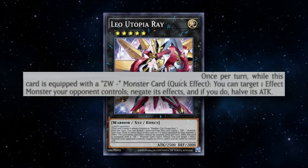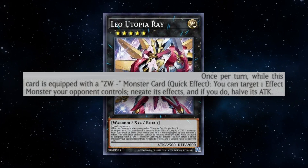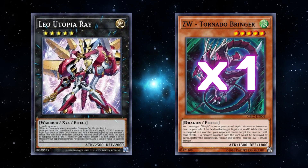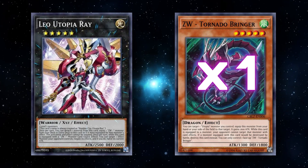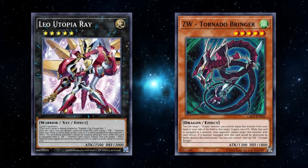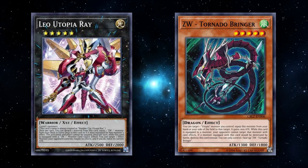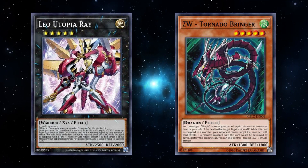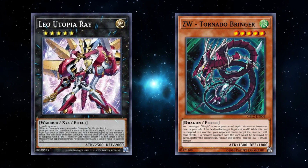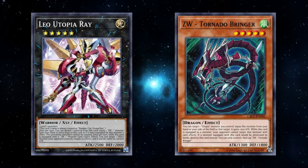Once per turn while Leo is equipped with a ZW monster, you can target one effect monster your opponent controls and negate its effects. The ZW we choose to play is Tornado Bringer — while equipped to a Utopia monster, we gain 1300 ATK pushing Leo to 3800, our opponent cannot target that monster with card effects, and if the equipped monster would be destroyed by battle we can destroy the ZW Tornado Bringer instead. So we're protected by battle once and cannot be targeted.